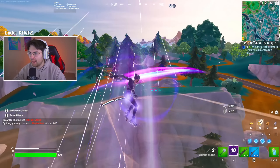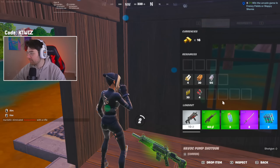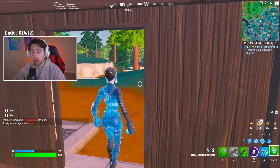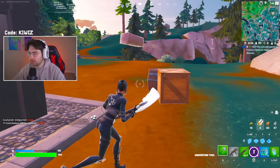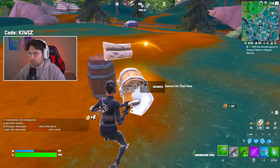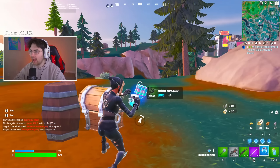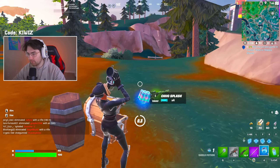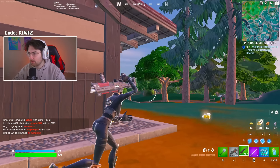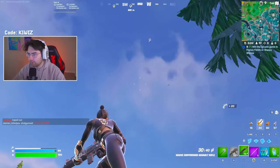The drum shotgun is returning — thoughts on that? Honestly I think it's going to make for some pretty good content. The zero build meta is going to change a lot for sure. I remember when the drum shotgun was out during zero build tournaments, everybody used it — that was the shotgun. You jump in somebody's face with a drum shot and it's a wrap, so that's probably what's going to happen for no-build players.